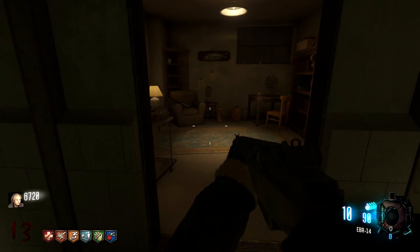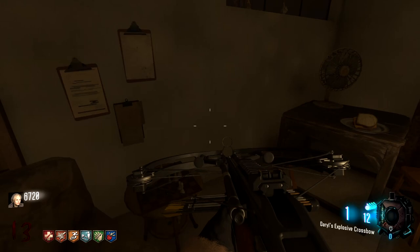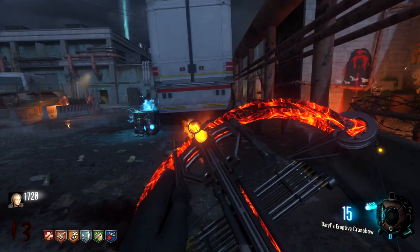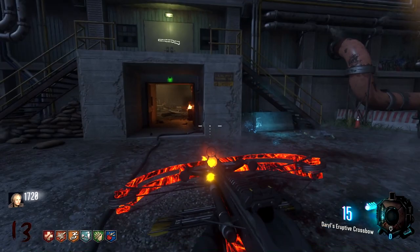Take back Daryl's crossbow! Hell yes! We've got a little sandwich in here — I think it's the poop sandwich that he ate, that's just so cool. I assume we can pack-a-punch it — oh my God, we can! Let's go. Daryl's Eruptive Crossbow. I have to make this the thumbnail. Look at this weapon — it just looks so cool, that's just awesome. Apparently the ammo count is actually bugged — it's supposed to show an ammo total on the right-hand side, but the map creator said it's plentiful.